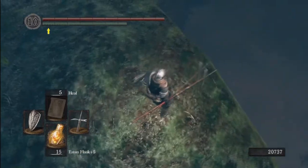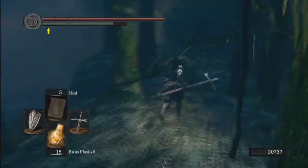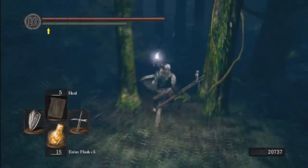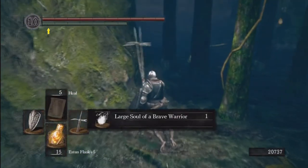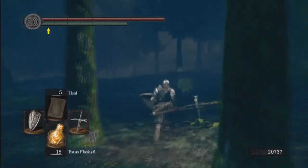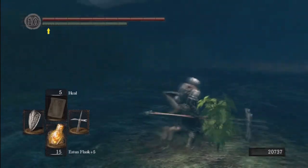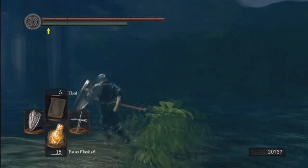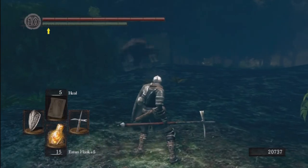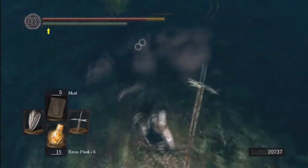Running over to this edge — use it as a marker, run over here. There's an item over here — a large soul of a brave warrior, so 8,000 souls. Over here we're gonna fight some new enemies. There's one over there — this is a great feline. That's what they're called technically. It's basically the same species as Alvina but the male version. They don't respawn and they are quite vicious. Best way to fight them is to get on the side and kill them.